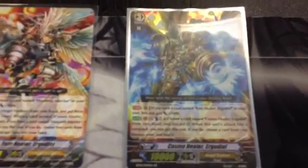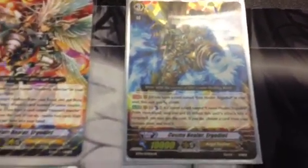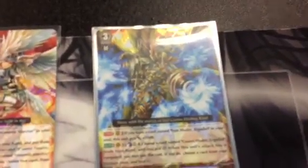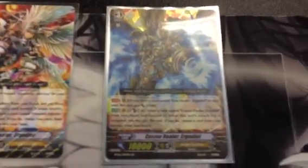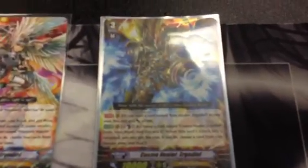Now finally, Cosmo Healer Ergodio. When you ride her you get two swaps, but they might not always be the best ones — in some situations they can be great, grabbing two 10k shields, but most of the time you won't get what you need. Her skill is that when you have Fate Healer Ergodio in your soul, she gets 1000 power making her an 11k Vanguard — a very good defensive option since 11k Vanguards are some of the best right now. Her normal skill is a Persona Blast: Counter Blast 2, pick a copy of her from your hand, and when this attack hits a Vanguard you discard the copy and heal one damage. So you Counter Blast 2, flip over a damage card, ditch the copy, then heal that damage — effectively Counter Blast 1 and discard one.